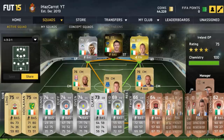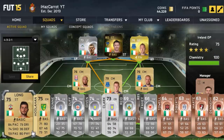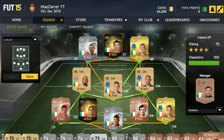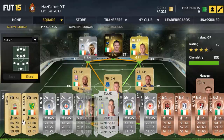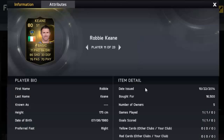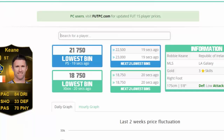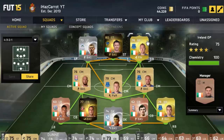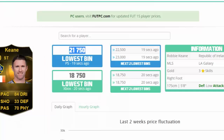I've got a full team and these are the players that people are going to buy for the Irish cup, based on what I looked up on FutHead. You can recreate this yourselves. I've got a Robbie Keane - I bought him about two weeks ago for 16k and now he goes for 21k, so that's already a 5k profit.